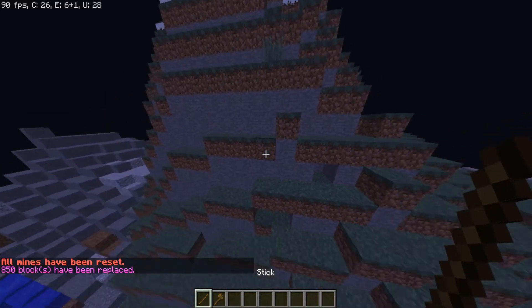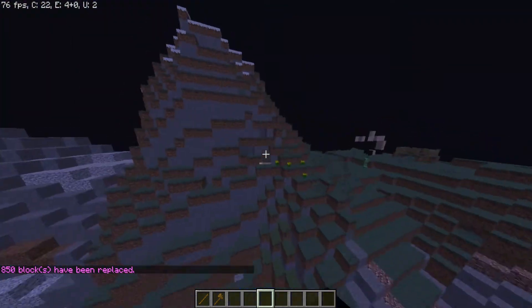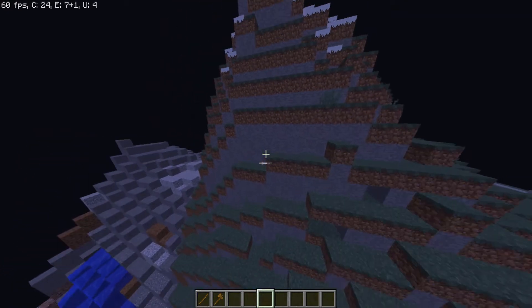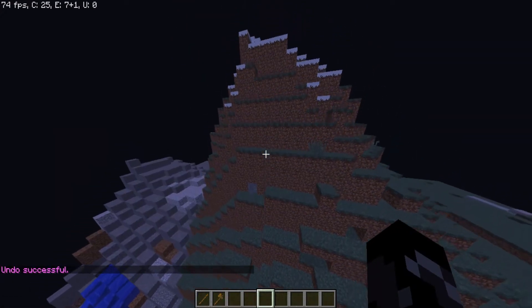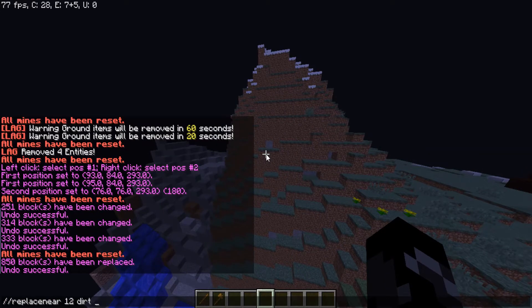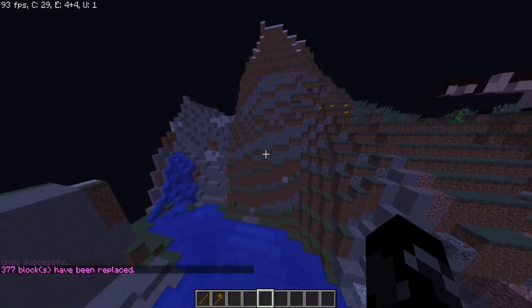You can also do slash slash replace near 12 dirt stone, and it would turn all the dirt in a mountain into stone. Then you can do slash undo to undo it.